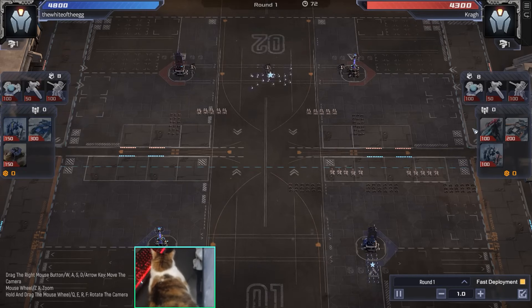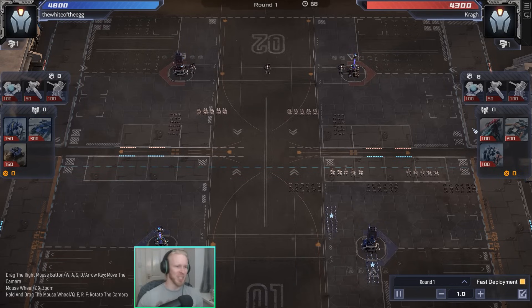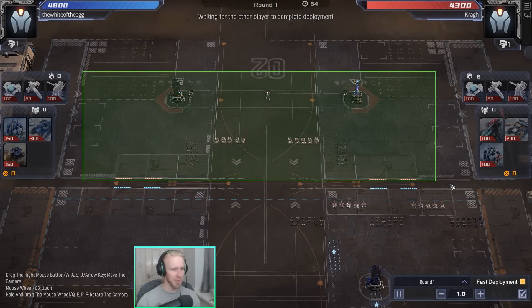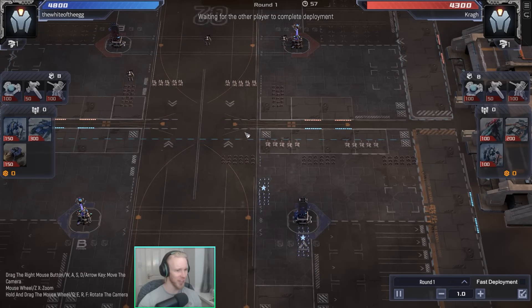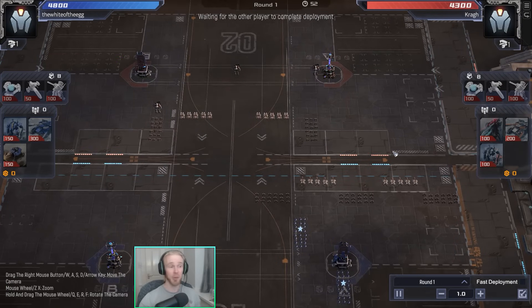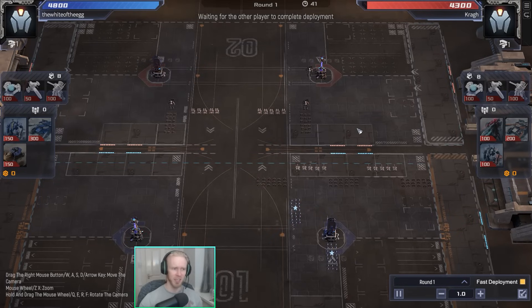Hey, what's up guys, this is Comb - Numkin is asleep on my desk, gonna do my best not to wake her as we enter into this incredible carry Vulcan game submitted by Mr. Crag. Mr. Crag is playing a little bit of fortified specialist. This game is kind of unique in that it's around 1800 MMR, which is really damn good for pulling off memes.